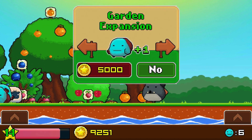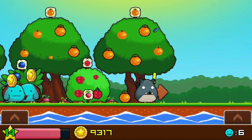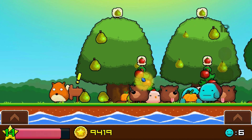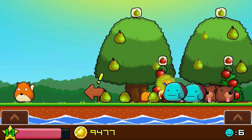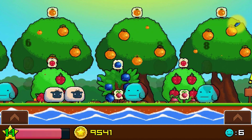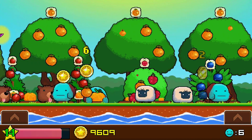You do also have animals that come in from time to time, like this big grey fox. I do have some dogs running around that will scare them away. There are also pigeons and bunnies that will come in. I haven't actually seen any bunnies, but that's probably because I've taken away all my carrots.